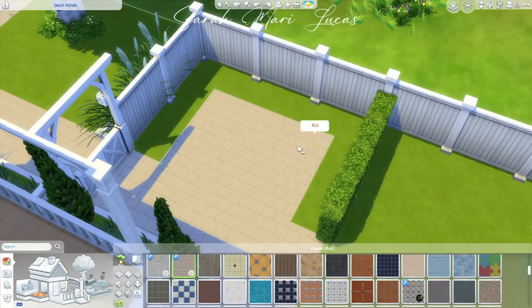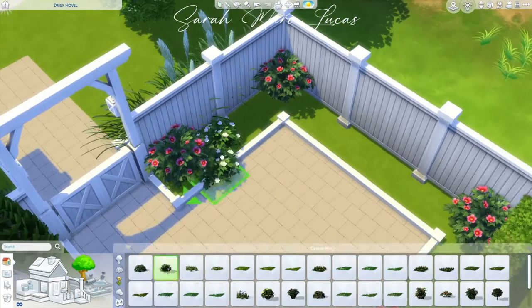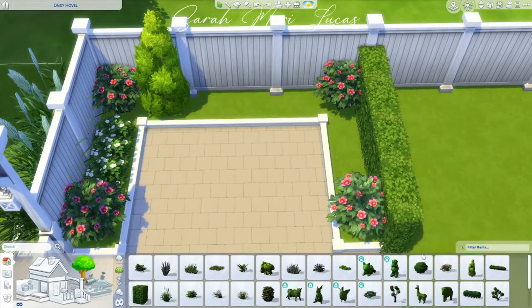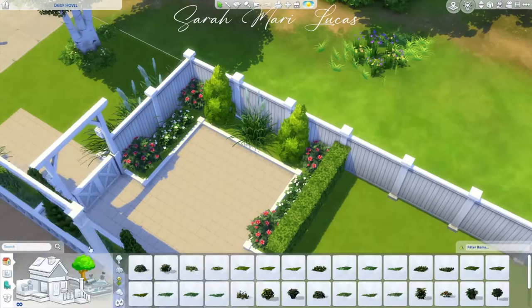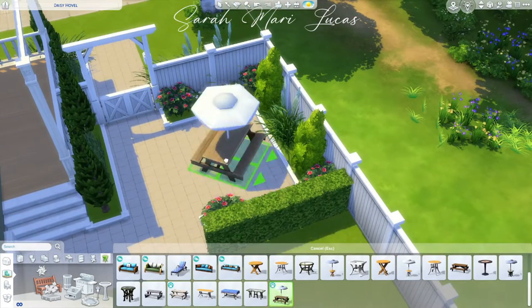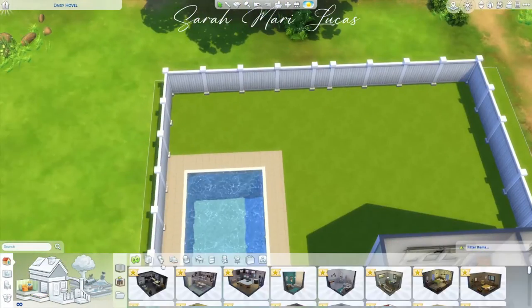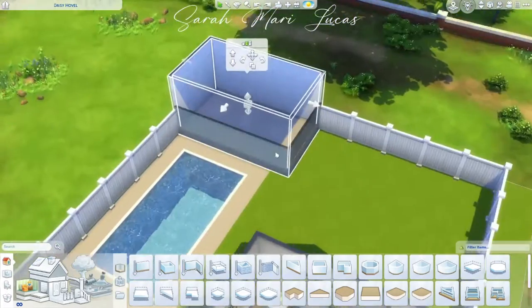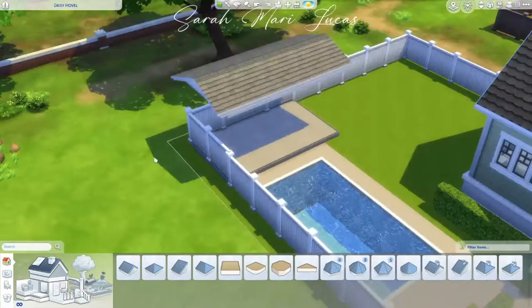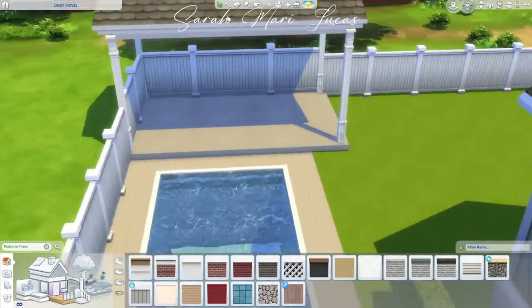The original backyard was run down with really nothing to it, so I really wanted to spice things up. I created another seating area with no overhead — just an area to sit and enjoy the elements with nice shrubs around it. I decided against a fountain since there's a pool right beside it. I really enjoy using the shrubs fence — it looks like a bush but it's actually a fence — to section things off. I kept the pool really basic to complement the home, with another dining area in front of it overlooking the pool, shielded from the sun.